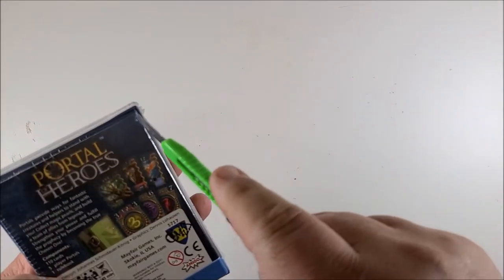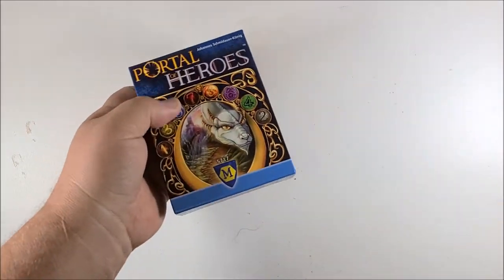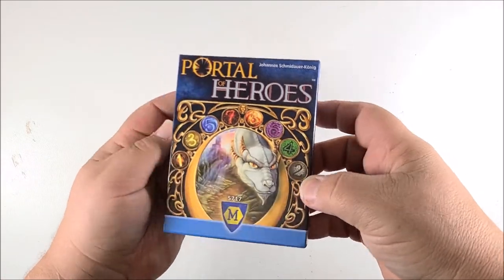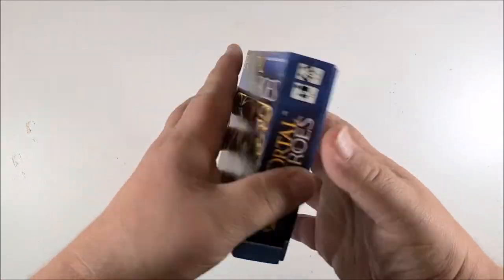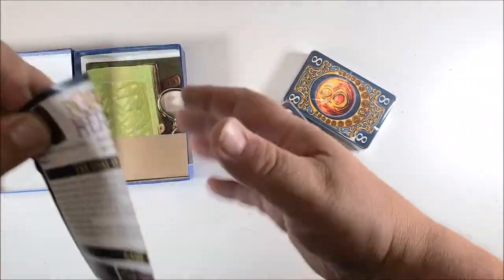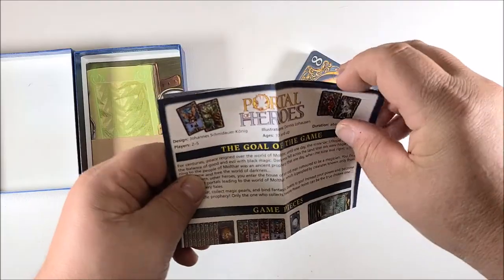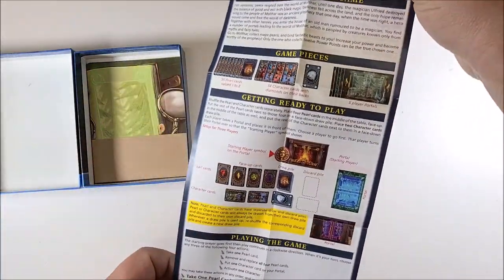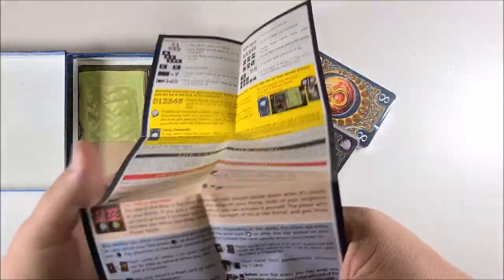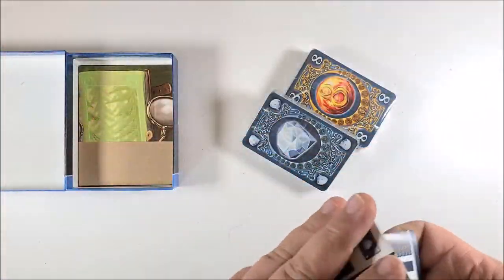Alright guys, next we have Portal Heroes — looks like a really cool little card game here. Really awesome artwork on the top, I really like that cover. It's by Amigo. In the box we have our instructions — the goal of the game — looks fairly straightforward, nothing major, not bad text on the booklet.